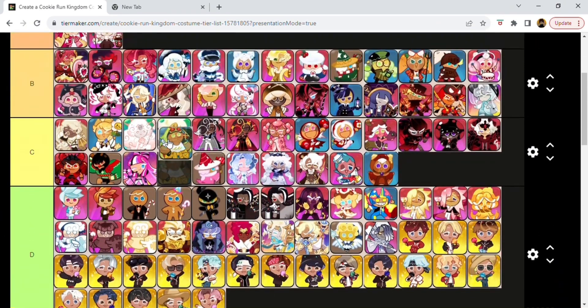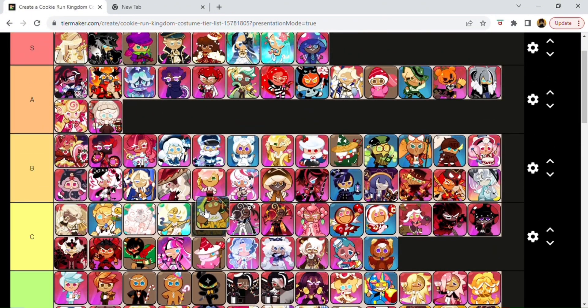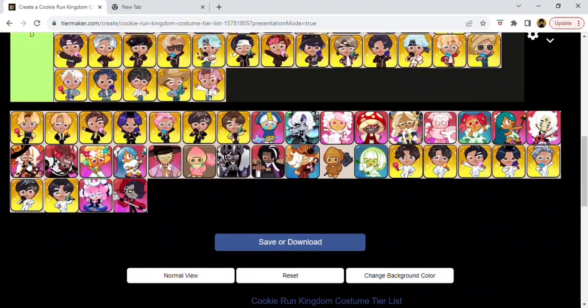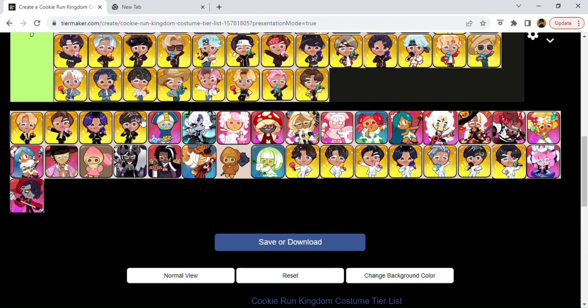This is like Avocado Cookie — they kind of made her look like a guacamole in a sense. You don't really see it in this picture, but she does have a little nacho chip sticking out of her head — chips and guac. The potential is there, but I feel like they could have done a little bit better. I say B.